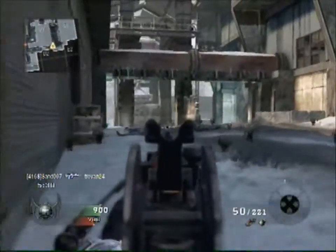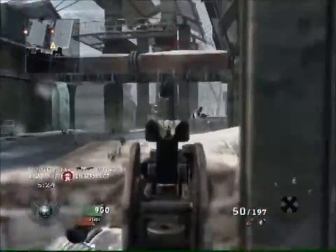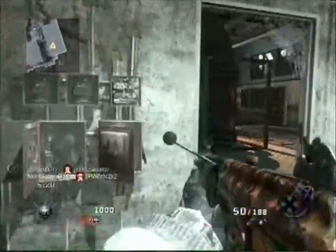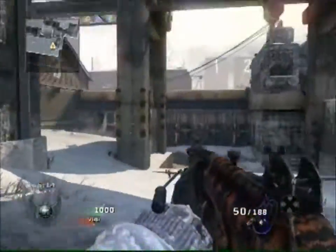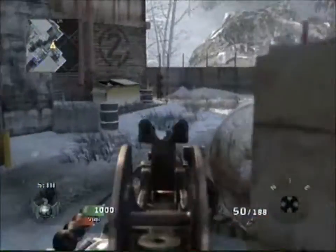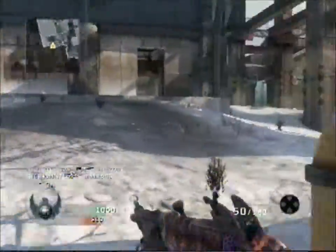Sleight of Hand is really useful for free-for-all, I think, because not only do you get to reload faster, but the main point of it is that you get to aim down sights a lot quicker, and it tends to help out in gunfights. If the other person isn't using Sleight of Hand, then you'll automatically have an advantage over them because you can zoom in down your sights a lot faster, which in turn will help you win a gunfight if you have good accuracy.